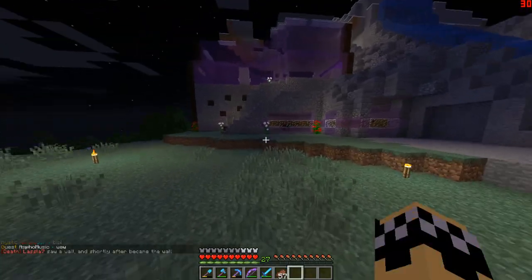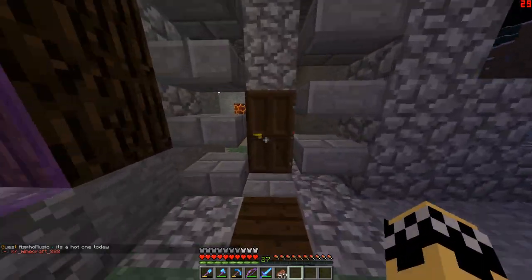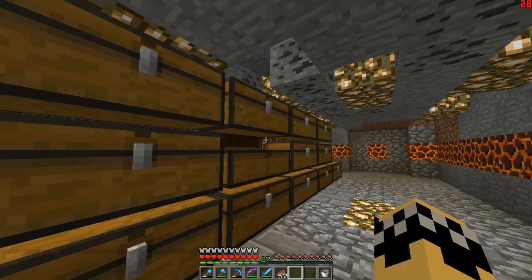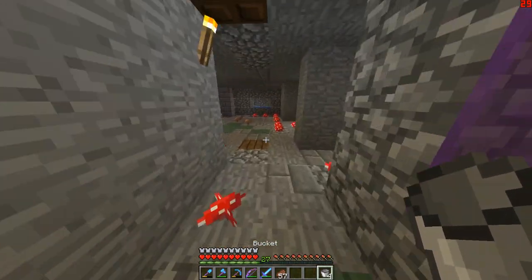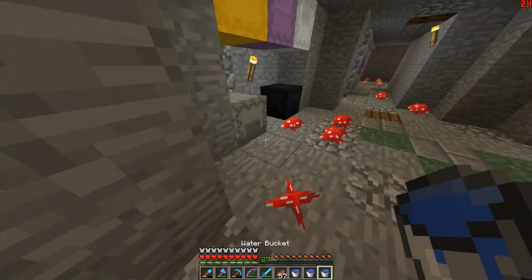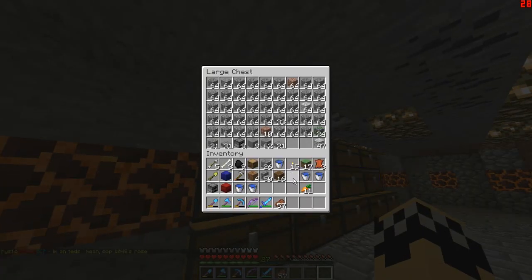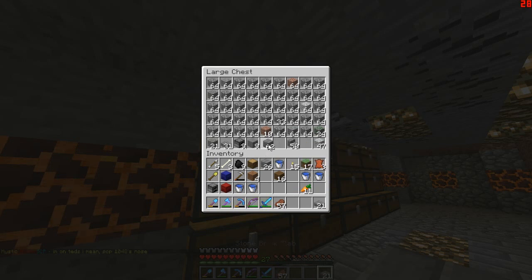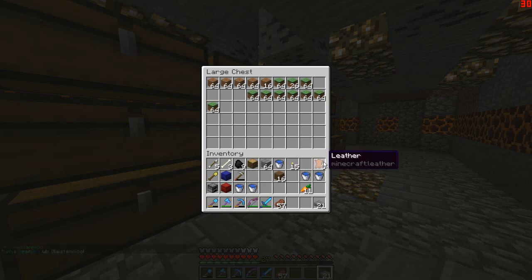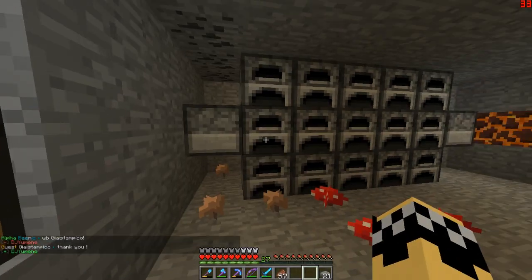I need to finish off building this. I'm gonna get all the buckets that I have of water and stash them away — there's one, there's the other three. Then we're gonna get that netherrack. I got that now. I'm gonna throw away the cobblestone I don't need, keep those slabs, stock up on that, put the grass in there. I've got the lever so I'll throw that in. Now we need to get the netherrack.